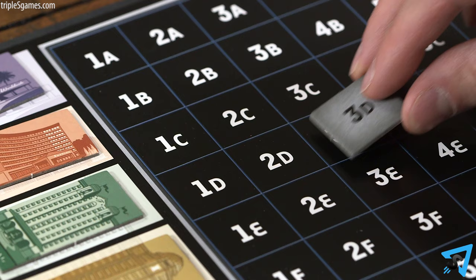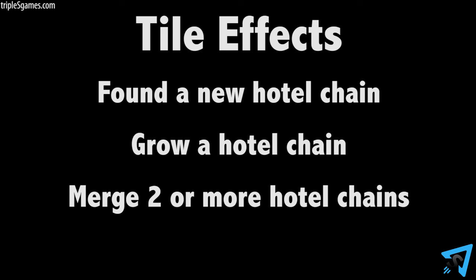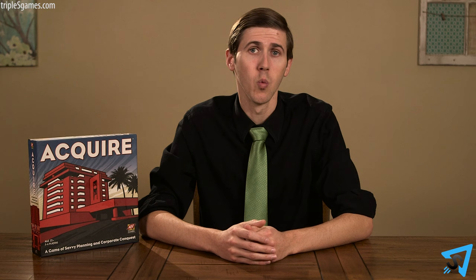To play a tile, place one from your hand onto the matching space on the game board. A newly placed tile can either found a new hotel chain, grow a hotel chain, merge two or more hotel chains, or have no effect.